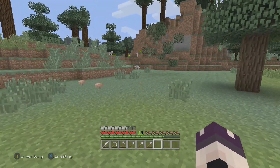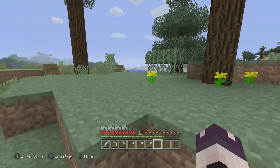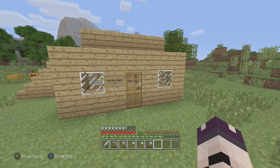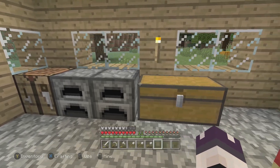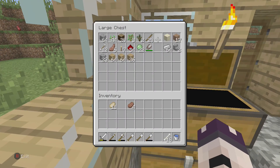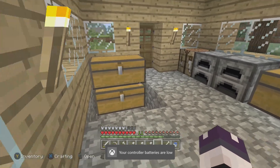Oh shit, there's wolves — there's three of them! Should we get a wolf? I think I brought all the bones over, so we might be able to get our first dog. Where do I put the bones — oh I've got one here apparently. Oh, my controller batteries are low — lovely job.